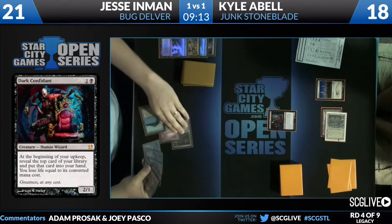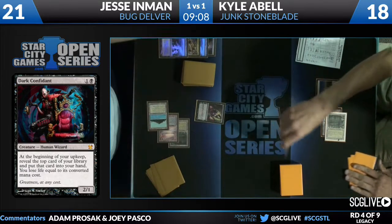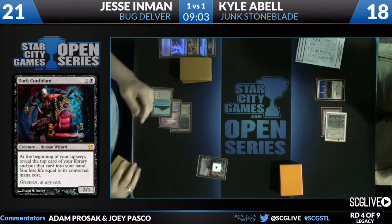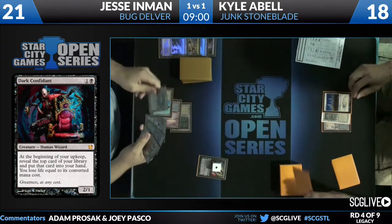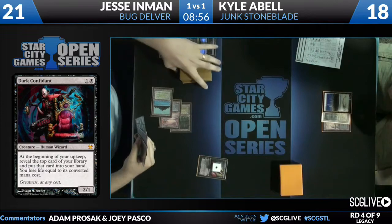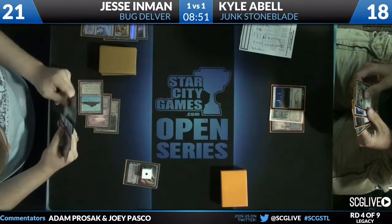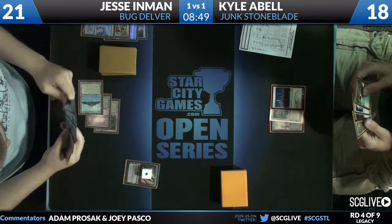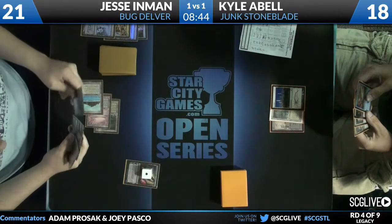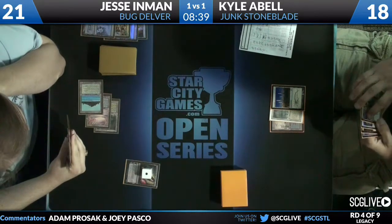If you don't know, if you're new to the game or just haven't experienced Dark Confidant, it is a 2/1 for two mana. It allows you to draw an additional card every turn and you lose life equal to its casting cost, whatever that card happens to be. What's great is when you just draw lands off the Dark Confidant and then draw a spell for your turn. Dark Confidant is dealt with by Liliana of the Veil from Jesse Inman — no additional card for Kyle Abel.